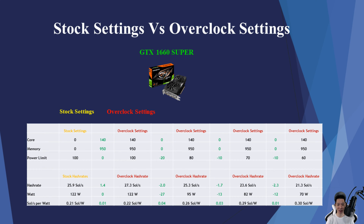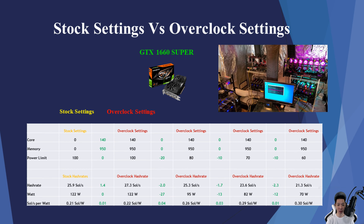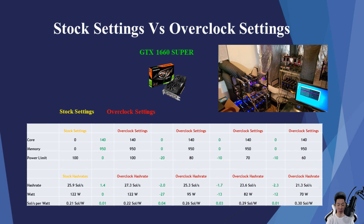Now let's compare the stock settings versus the overclock settings mining Beamcoin. From stock to the overclock settings — core at +140, memory at +950, power limit at 100 — my hash rate increased from 25.9 sols to 27.3 sols, a gain of about 1.4 sols. My sols per watt increased by about 0.01, so the sols per watt is now about 0.22.